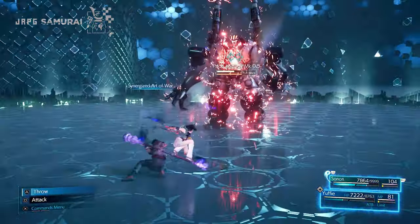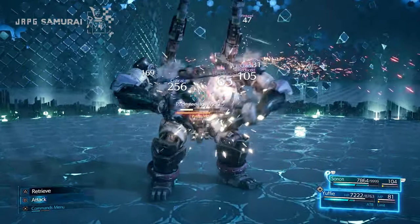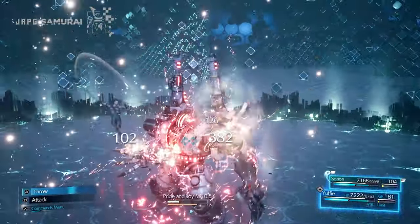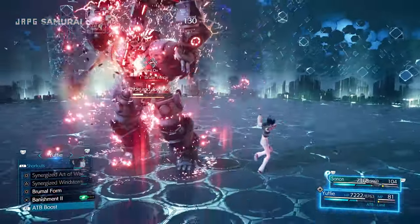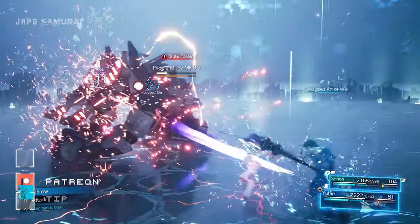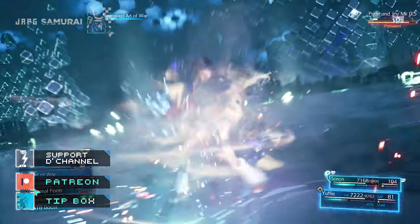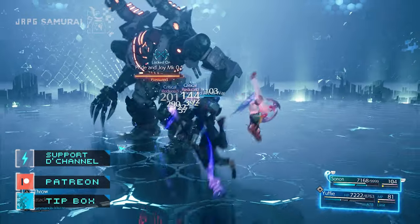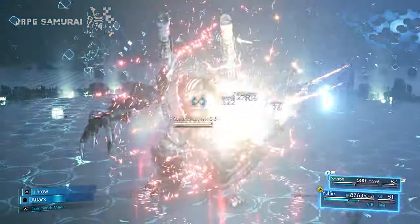Pretty much that is all for Pride and Joy — this guy is nothing compared to Bahamut. This robot hits hard but has slow attack animations and telegraph moves. Indeed Bahamut is the one you need to focus on. You can also cast Thundaga in here to quickly stagger him, and don't forget that you can cast Lightning Ninjutsu on yourself so you can cast Lightning Banishment later on.